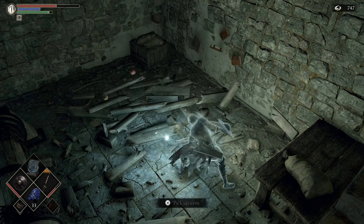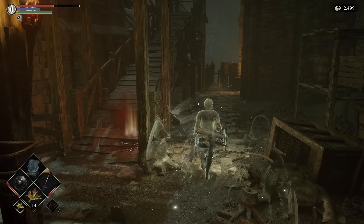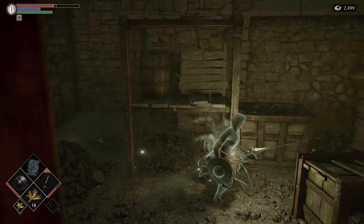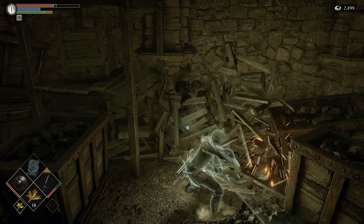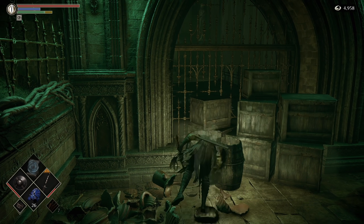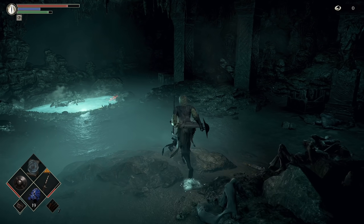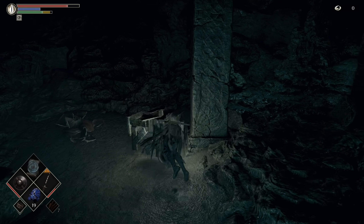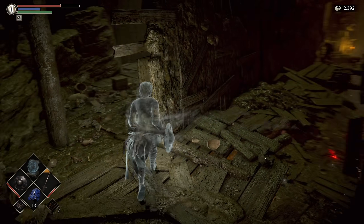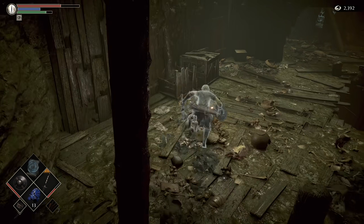In 1-2, up the stairs before the Tower Knight, under a table by the winch. In 2-1, past the three dogs at the bottom of this ramp, tucked away in a dead-end lane within some boxes. In 3-1, on the right as you approach the Fool's Idol, back and before a fence. In 4-2, hidden within the pit that Patches kicks you down. And finally, in 5-2, before you fight the Dirty Colossus, up a ramp, in a room, in a box.